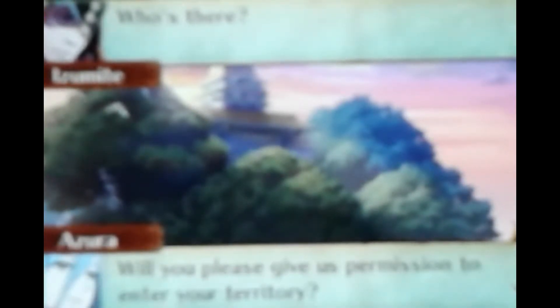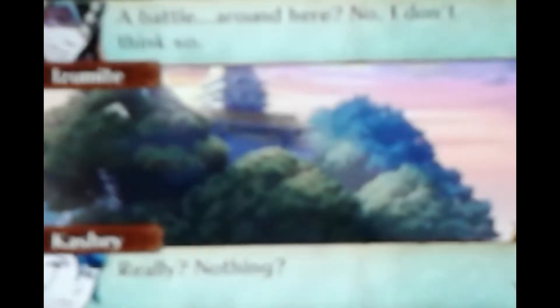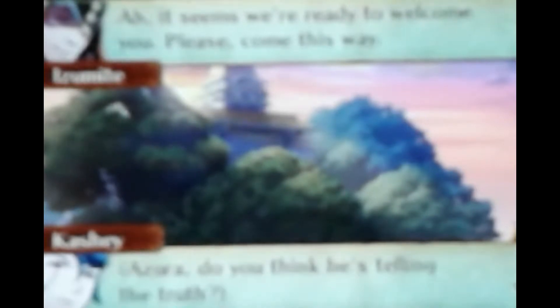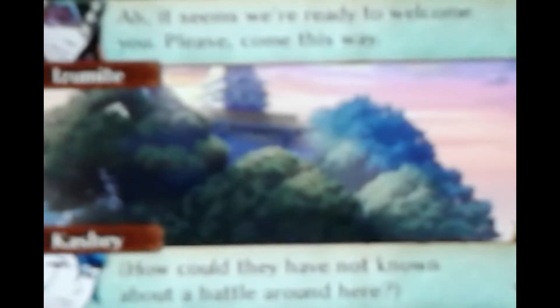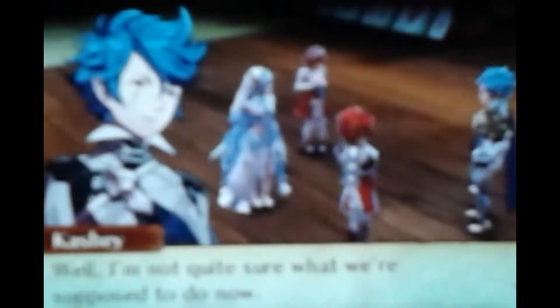'Visitors from Hoshido — we seek information about two of our friends who may have passed this way. Will you please give us permission to enter your territory?' 'Lady Azura, of course. People of the kingdom of Hoshido are always welcome within our borders.' We ask about Ryoma and Takumi, but the guard says there's simply no way a battle could have staged around here. Azura tells Kashi this all feels a little strange — let's proceed with caution.